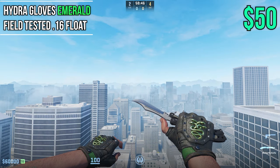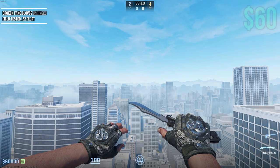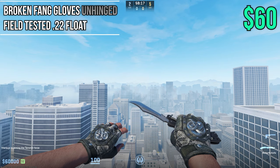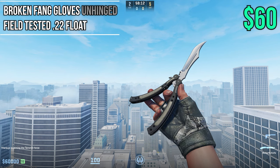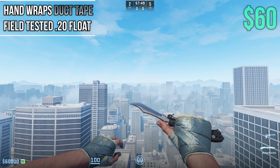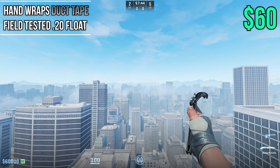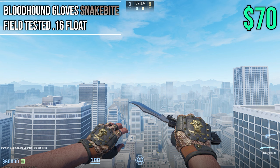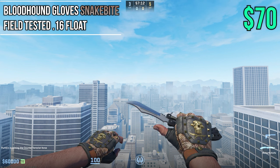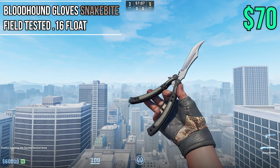First up we have Emerald Hydra Gloves in Field Tested at 0.16 wear, and these are going to be $50 — the cheapest on the list — and they're some pretty nice, clean green gloves. Next up we have Unhinged Gloves in Field Tested at 0.22 wear and these are $10 more at $60 — very nice gloves that match with a ton of black and white skins in CS2. Moving on we have Ductapes at Field Tested 0.20 and they're also $60. Then we have Snake Bites at Field Tested 0.16 at $70 — very low wear and they look great as a result.